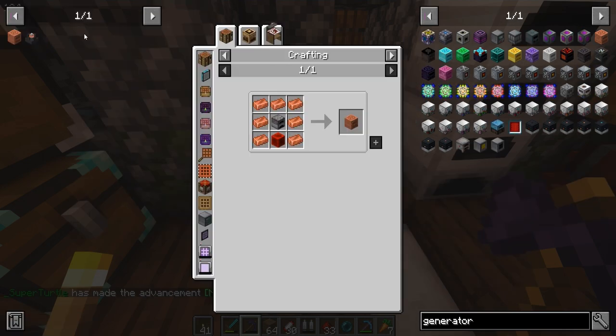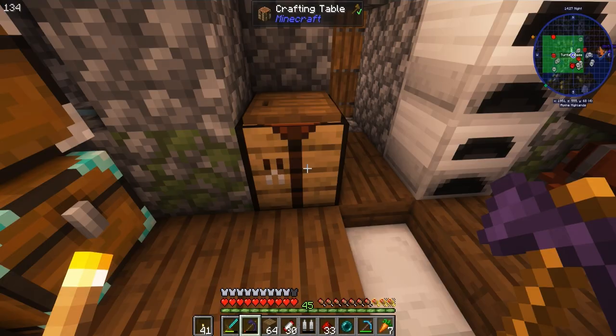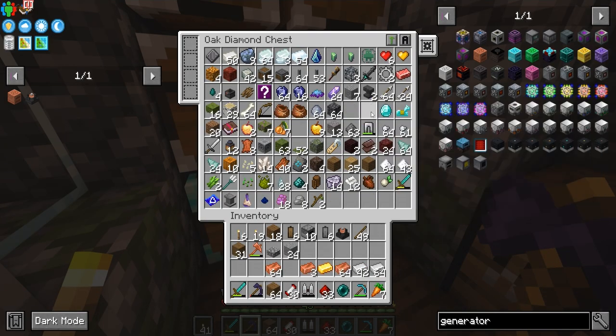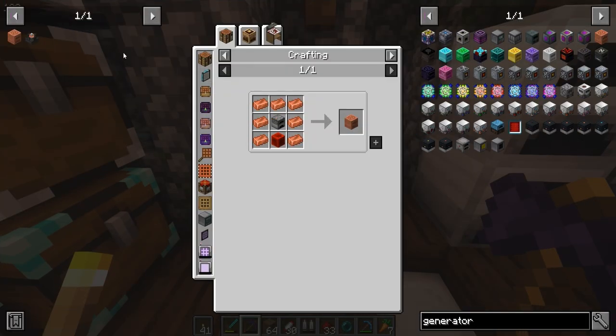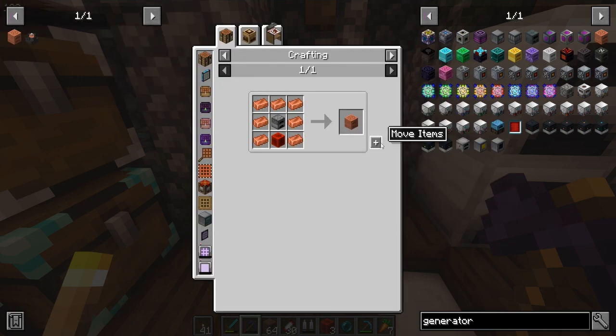I also found this thing, which is a Generators Galore. This produces 8 FE per tick — I think it uses coal. So we're going to give this a try and see about upgrading it, because I think we can go right to iron afterward. But it does require a bit of redstone. It's not in gold — probably next.